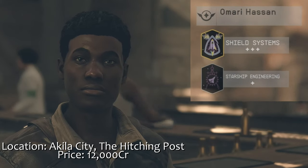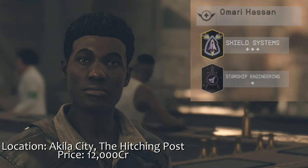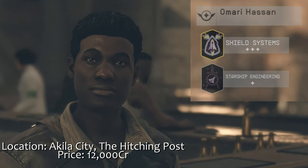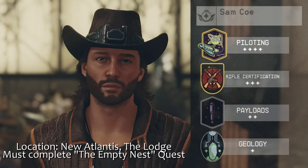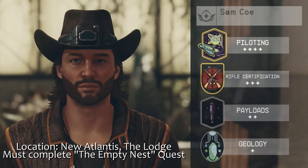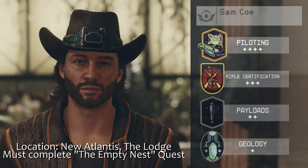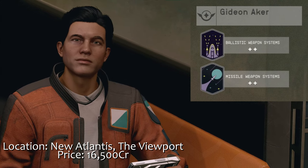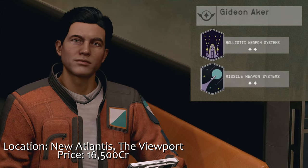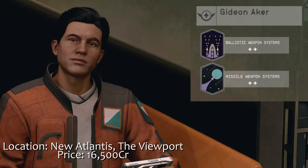We can push the reactor a tiny bit further with some NPC crew. Omari Hassan, a hireable NPC, has rank 3 shield systems — with his 20% shield buff, he pushes the Tower N420 well above its base defense rating, and grants the captain 1 permanent pip to shields, freeing up 1 power pip to use elsewhere. Sam Koh has an incredible rank 4 piloting skill; his skill stacks with mine, buffs top speed, and gives 1 free power pip to engines, granting 2 total pips to use elsewhere. He also comes with rank 2 payloads, buffing cargo capacity by 10%. And lastly, Gideon Aker has missile weapon systems rank 2, granting a 10% damage buff and 10% increased missile recharge speed, pushing both missile batteries further than their advertised damage.